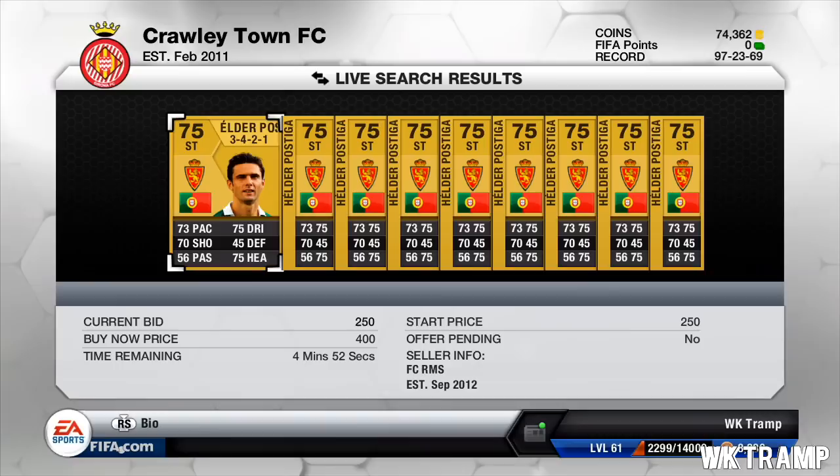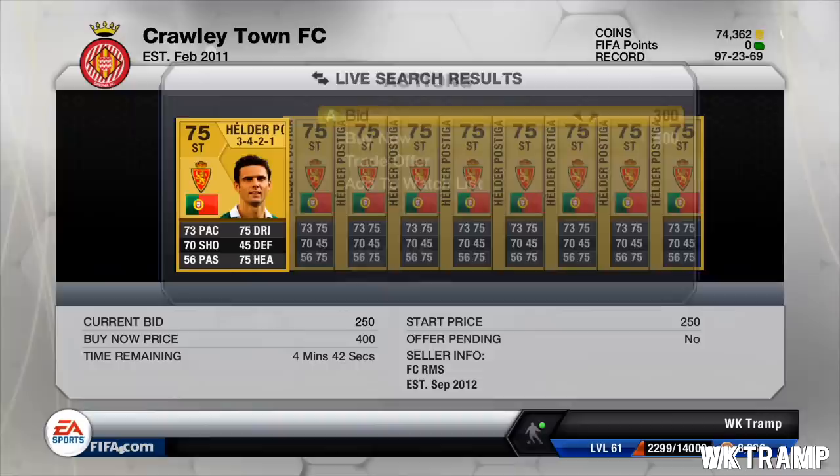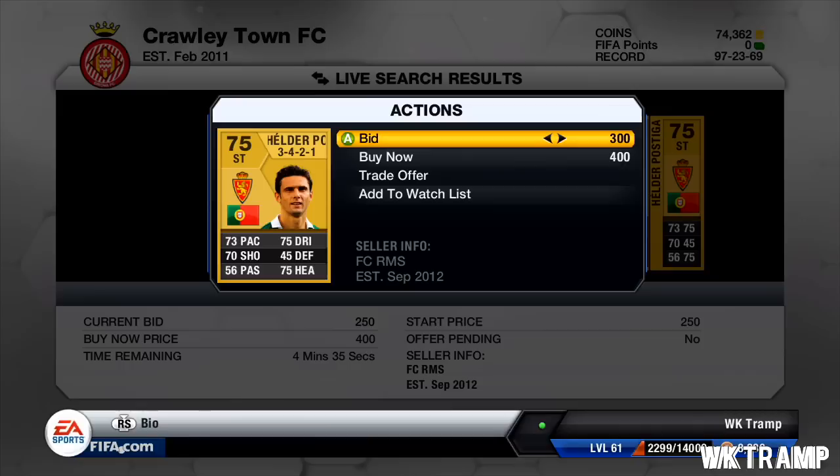You may be looking at his card stats and thinking that's not too great — I can agree with that. He has 73 pace, 75 dribbling, 70 shooting, 45 defending, 56 passing, and 75 heading. With a buy-now of 400 coins, all of those stats are kind of irrelevant to me.